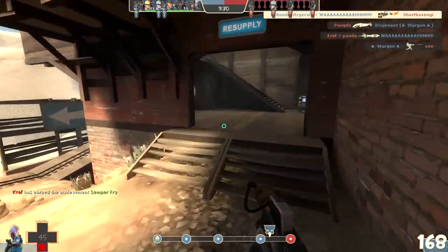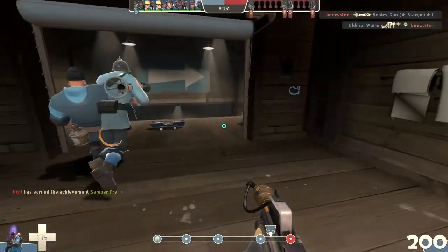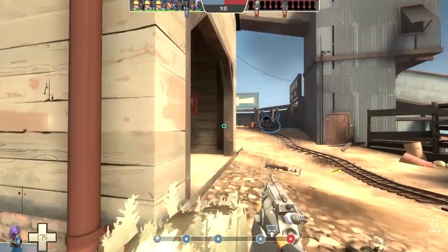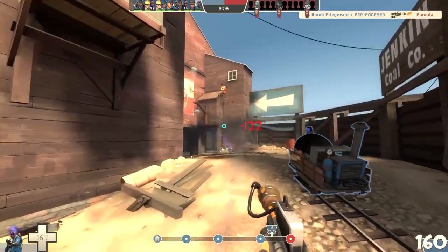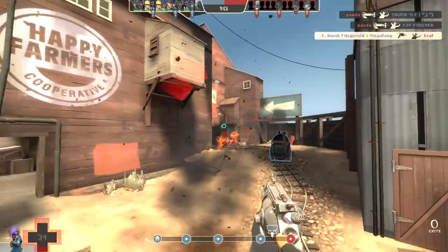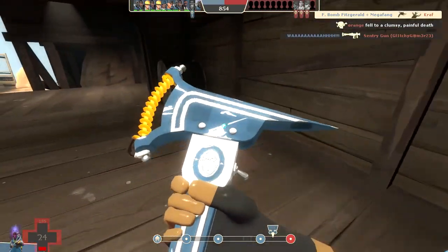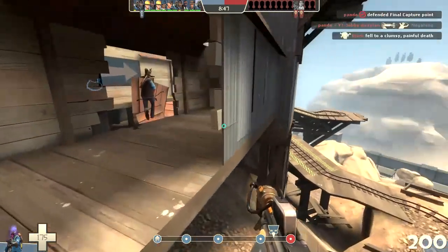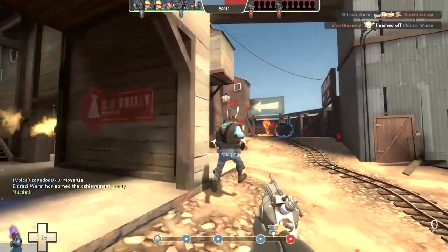I've got to be really careful with health management here without a Medic. While I'm back here, I can check for any sneaky Spies who like to lurk around the spawn. Let's go back to that choke point and see if I can keep spamming air blasts — the cart's right there so I should have an infinite supply of ammo. I'm getting a surprising amount of flare kills; I didn't expect that when I crafted the Man Melter. We've still got about nine minutes to keep pushing this cart.